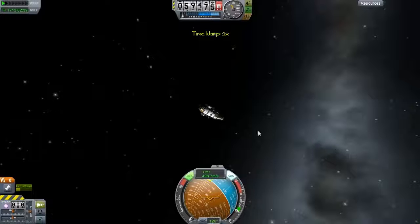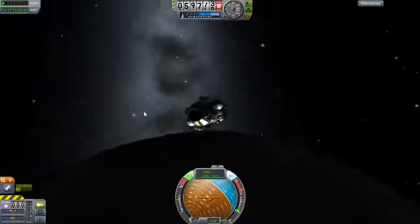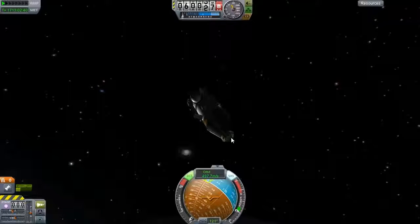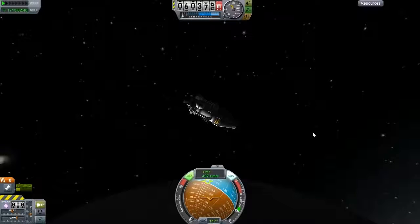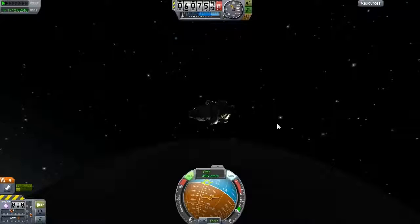We're in an orbit, fairly close — like a kilometer off each other. That was done all manually, pretty much, except for the prograde thing. Let's switch to this thing — it's Hookmoon 2, and it is my old very minimal lander, with no one left in it. I must have been fairly early on in 0.18 that I used this. It's got a docking port on it — it wasn't the Apollo-style moon lander, I think that one had two Kerbals in it.